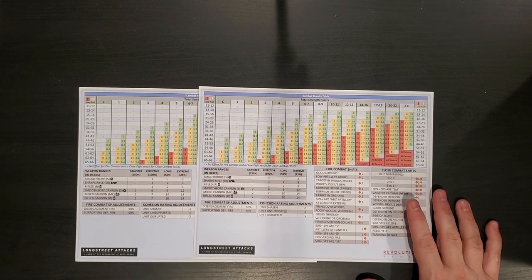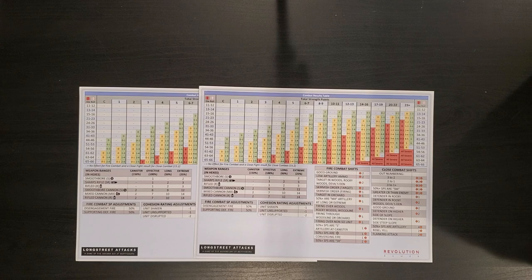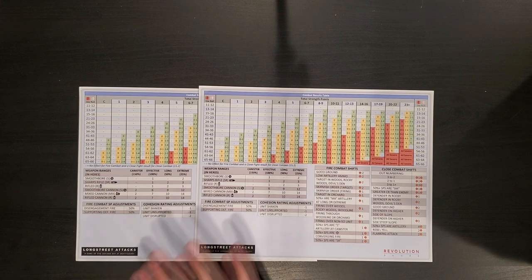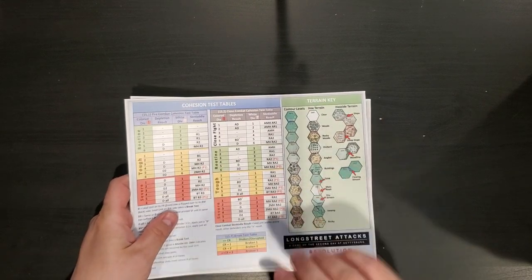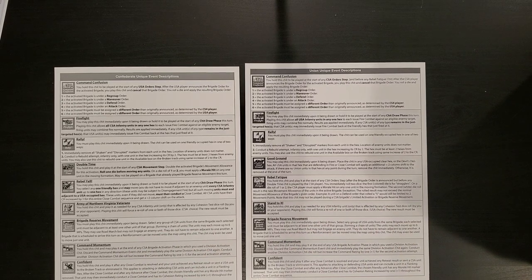There are some videos in the channel history — I should get a playlist of these together — of Thunder and the Ozarks, which is the Battle of Pea Ridge, which uses this same system. On the player aids, we have the combat results tables and modifiers on the front, and the cohesion test and terrain key on the back. I'll note that there are more events in this game than in the other games I've looked at, which makes sense because the engagement is a little bigger in this case.